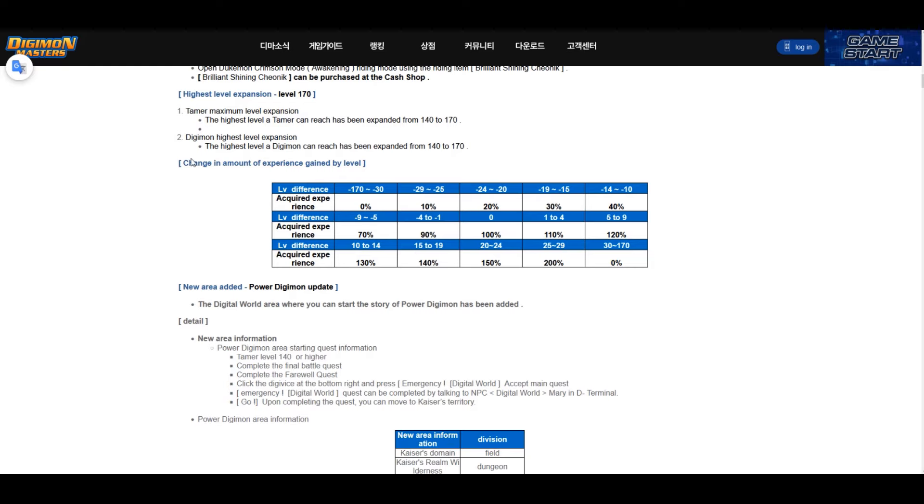We also have some changes to the amount of XP gained by level. The XP you get will now depend on the level difference between you and the monster. If you're fighting a monster the same level as you, you get 100% XP. If they are lower level, you get less — up to four levels lower gives only 90%, and 25 levels lower gives only 10%.